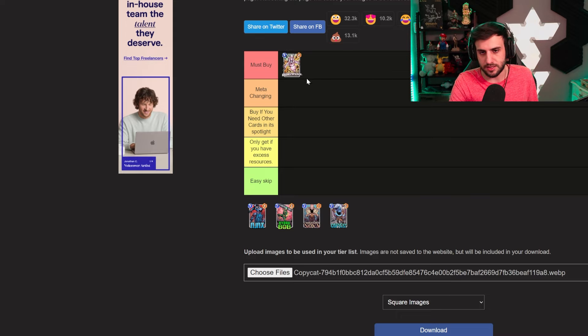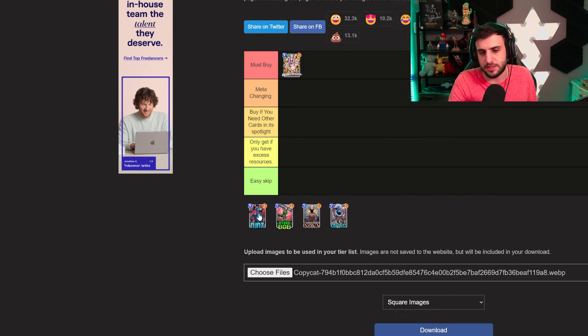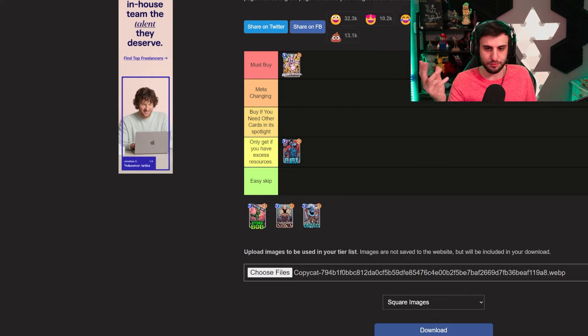Moving on to Ajax — this is a tricky one. It's somewhere between 'buy if you need other cards in the spotlight' and 'only get if you have excess resources.' I'm going to lean more towards buy only if you have excess resources. The anti-synergy with Luke Cage is a big downside, but in certain decks and situations, if you draw well this card can actually do some very good work. It is a little bit situational though.